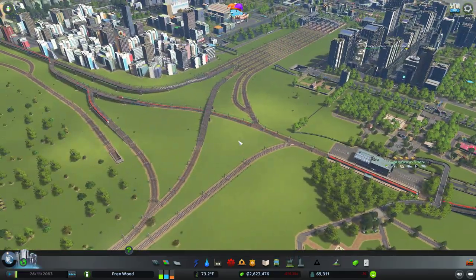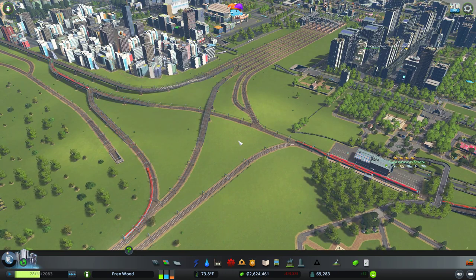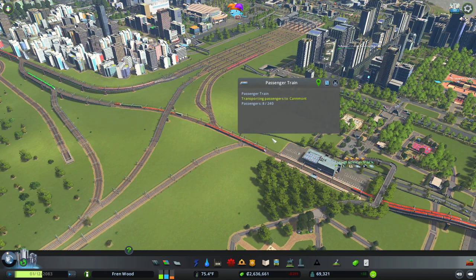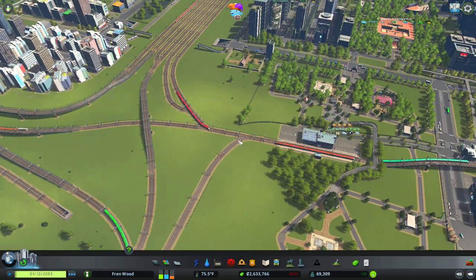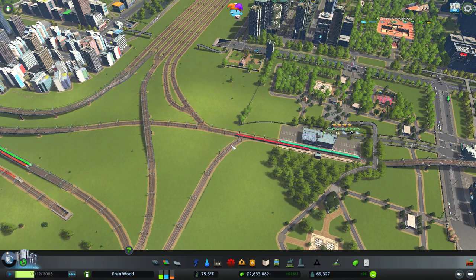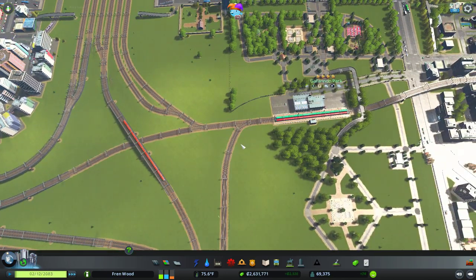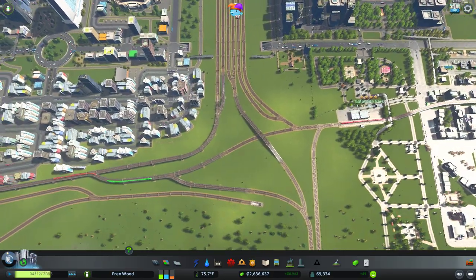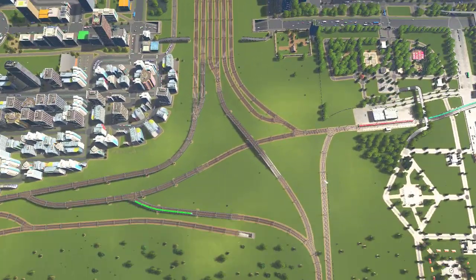Let's fast forward. Let's let time run a little bit here. So we have this train that has stopped and here's an external line train. Let's just get a little bit of a bird's eye overview here of how things are flowing.